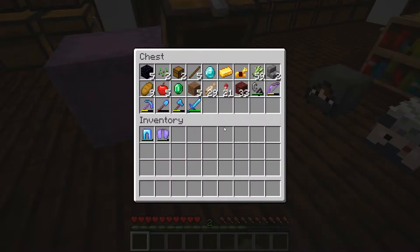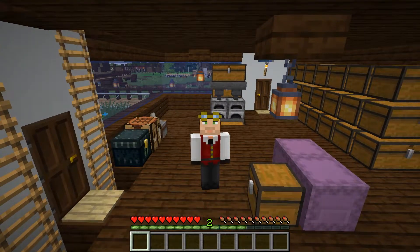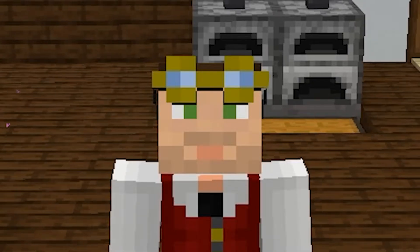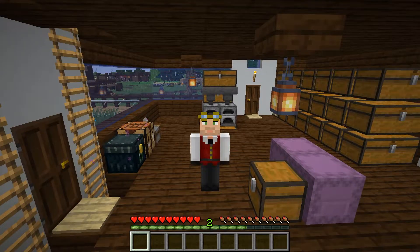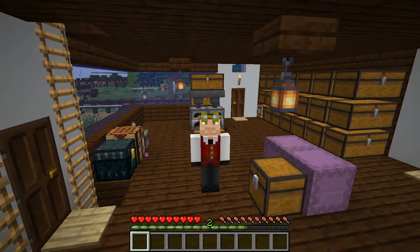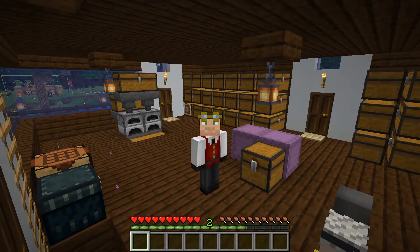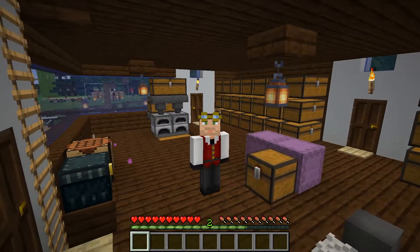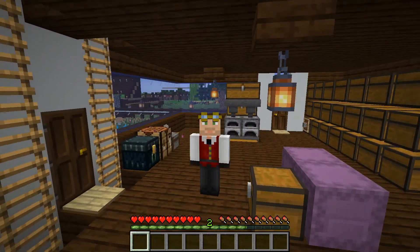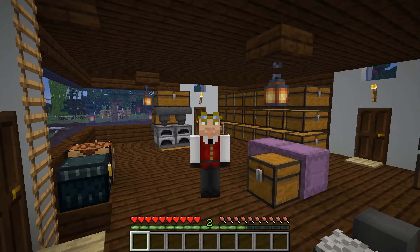Let's take off the armor and the Elytra. What I'm going to do is log out, stop the server, and delete my data files — all of my data files. So then when we respawn, we should respawn back at the spawn point and I can restart with you. Once we get to the point where I'm at the equivalent of where I am now, we can come back and get this stuff. But I'd like to start off just as I would for a series. We're going to do that right now.